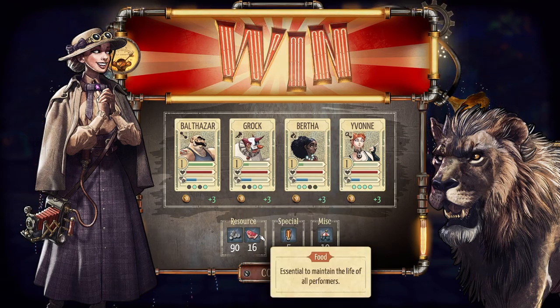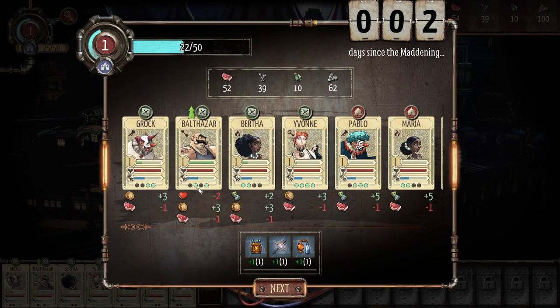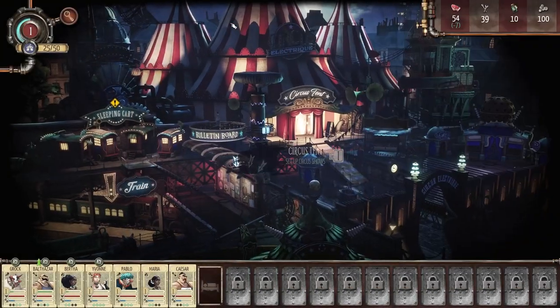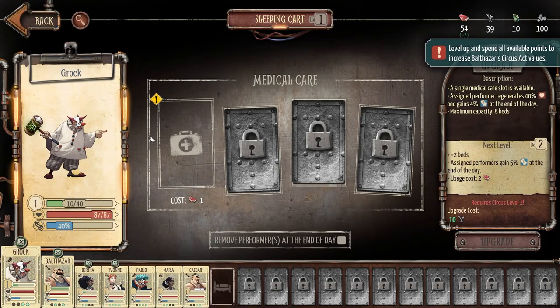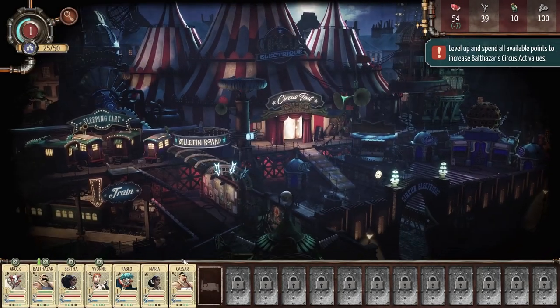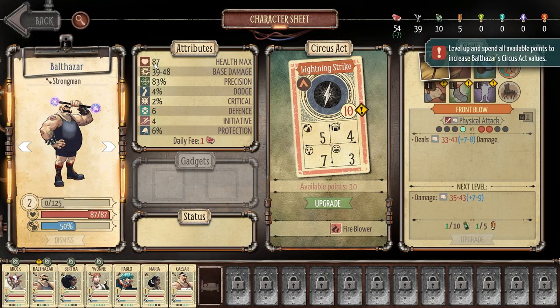High devotion makes characters extremely effective in battle. Balthazar has leveled up and we gained resources. Now I click on him to level him up — I click the level up button and all his stats increase slightly. Then I can choose to upgrade his circus act, which is the ability he uses when doing your circus performance. I'll upgrade this.